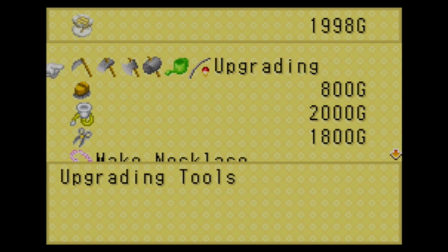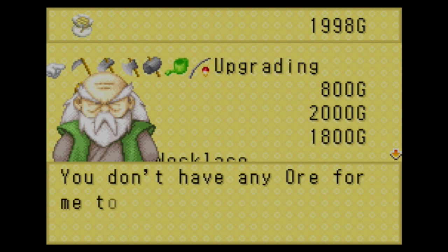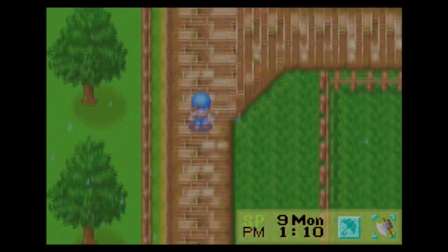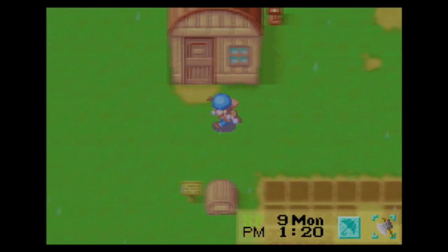We can afford to upgrade a tool, I think. We're going to have to go mining — that'll be our job for today. To try to upgrade our watering can, which is the thing that's chewing up most of our time day by day — trying to get those nine little field plots watered all in a row.